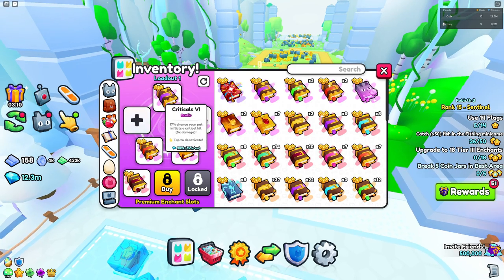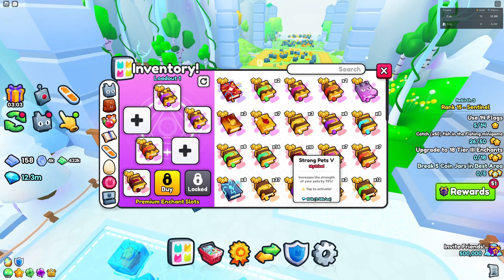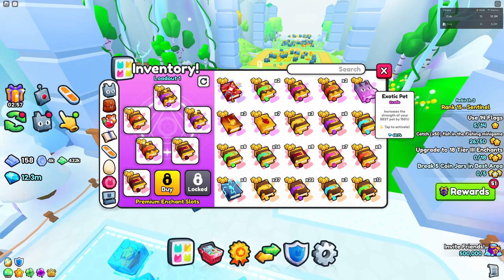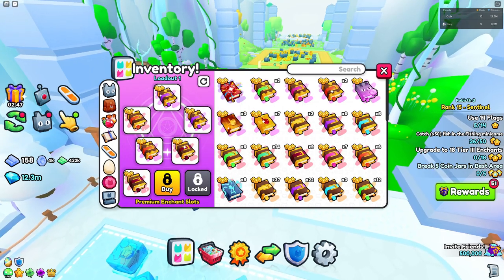So this is your loadout when you have auto-tap. When you don't have auto-tap, you want two Criticals, two Strong Pets, and two Treasure Hunters. You could use Exotic Pet but it's not that great, so maybe skip that. This is the layout you'd use for a regular AFK setup without auto-tap.